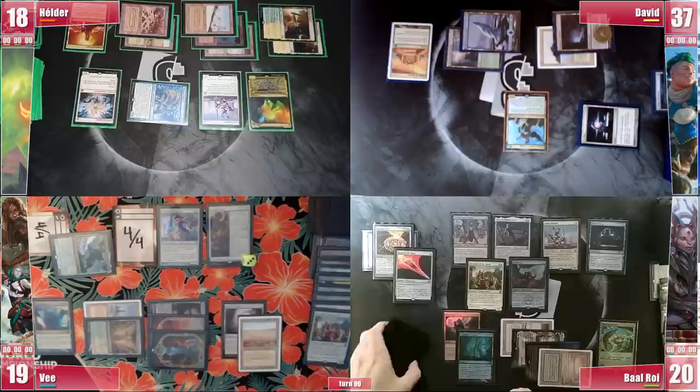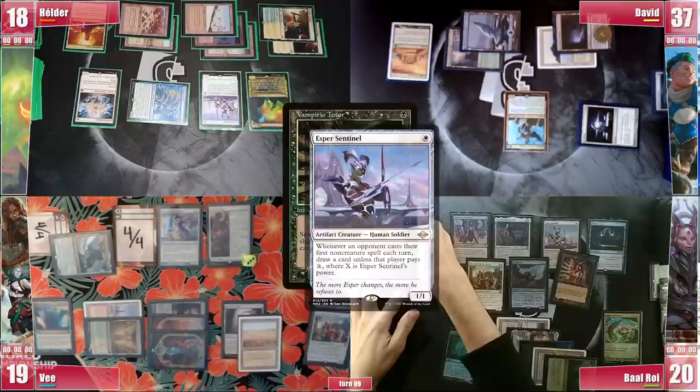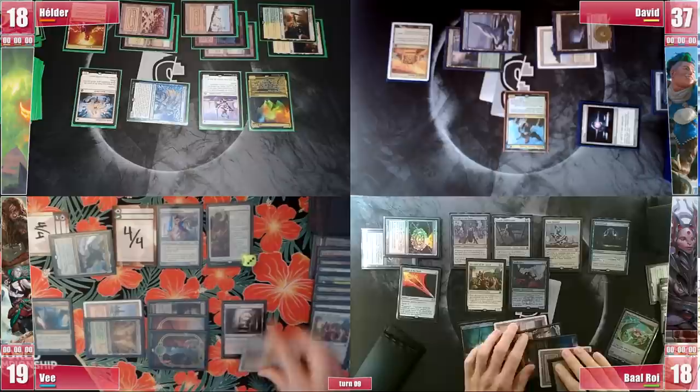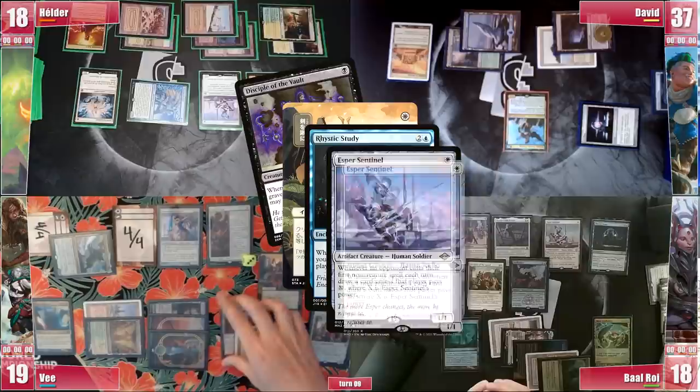On his end step however, Baal fires his Vampiric Tutor, triggering Elder's Sentinel and paying for it. He searches for a Grand Abolisher to the top, hoping to win in his next turn. However, what Baal didn't know is that Sharoom was actually V's main deck a long time ago, so still in his end step V casts Swords to Plowshares on Disciple of the Vault, triggering Rhystic and both Sentinels and paying for Baal's triggers only, effectively ruining Baal's plans.